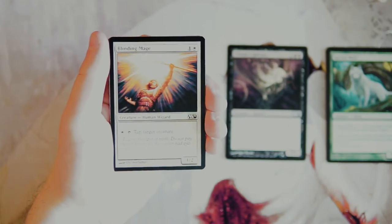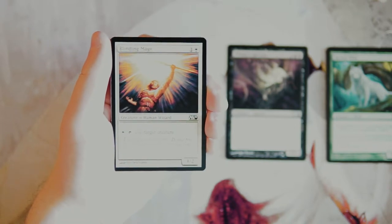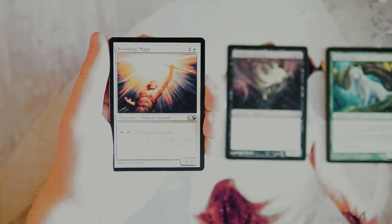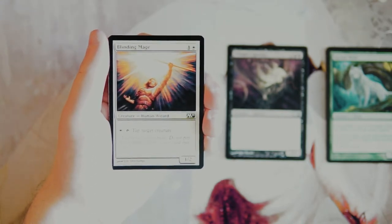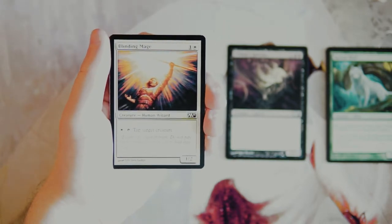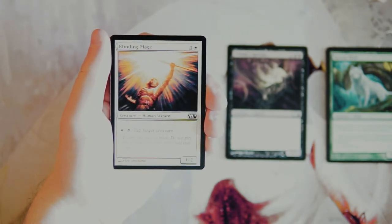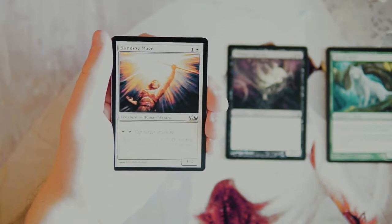Blinding Mage is a 1/2 for one and a white. You can pay a white and tap it to tap target creature. This is a very classic tapper effect we see in most sets nowadays, and it's very good. It's not insanely awesome but really nice. Cards like this can basically take a huge threat and nullify it — not eliminate it, but nullify it for a while. I like it, though not more than the Specter. The Specter is a little higher on value, but this is a good card.